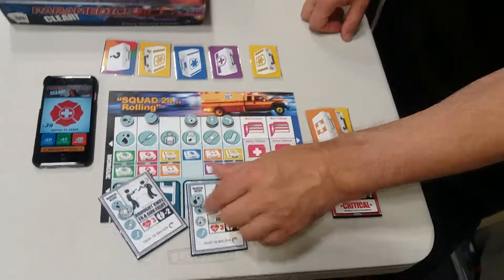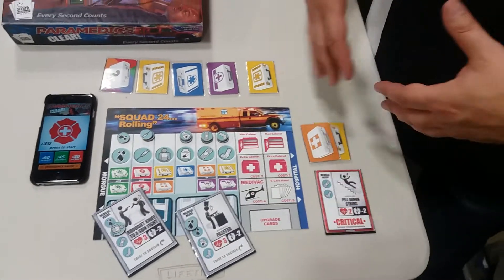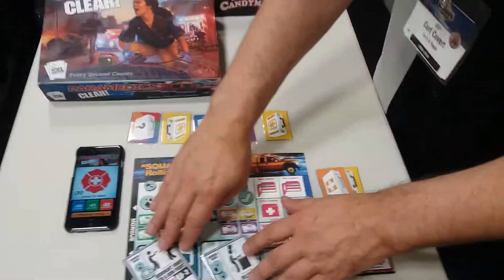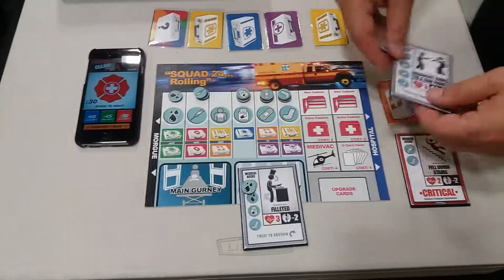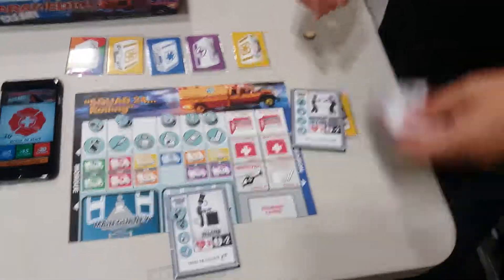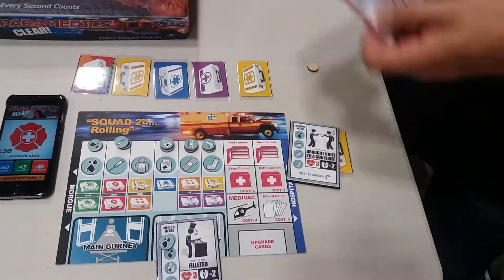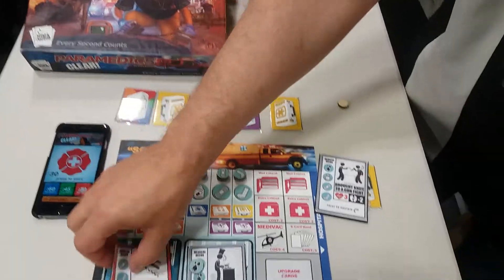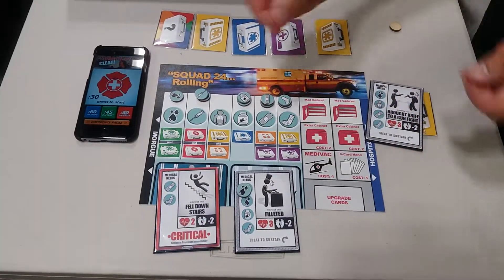So this guy got blood — he'd be sustained and we're good to go, and then you can manage for your next turn. If you fill up all the stuff they need, they immediately go to the hospital. This guy's worth three points over there. But then you're given two more patients and you've got to triage them — figure out who you can save and who you can't — and put them on your gurney.